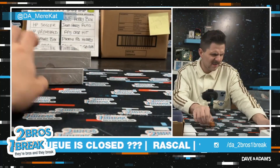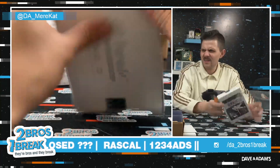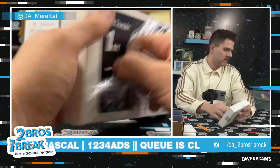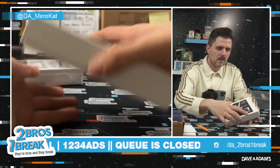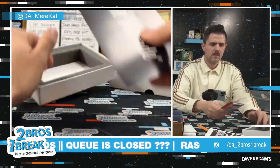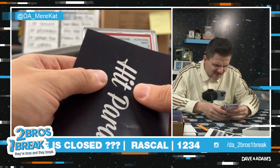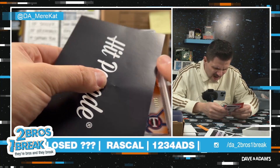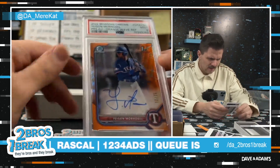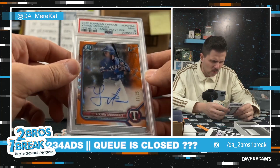Alright, Rookies first Bowman's, 81 out of 100, let's find a hit. 2020 Bowman Chrome auto numbered 9 out of 25 — yeah, signed Morabelle. That is a nice one, very solid prospect first Bowman auto numbered to 25.